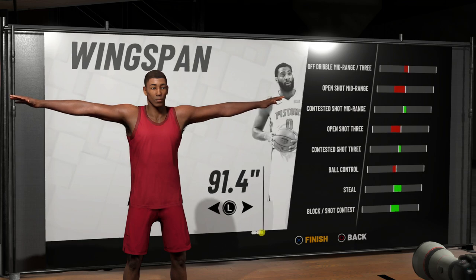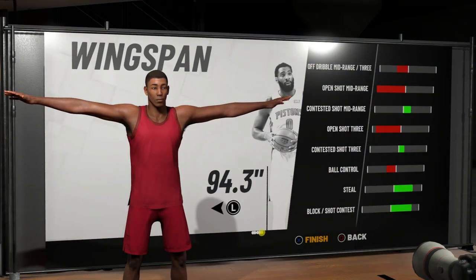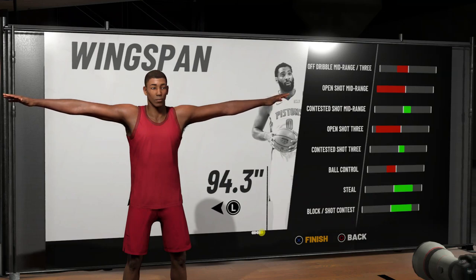For the wingspan you're going to want to put that all the way up, because that's going to make your dunking a lot better and also make your contested shot and defense a lot better. With this build, if you want to make him one inch taller you could take the power forward route and make him 6'11 or even 7 feet tall, but if you were to do that he would lose a lot of ball control. That's why I chose the 6'10 small forward build.